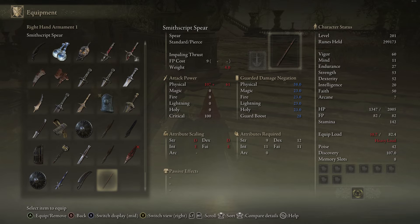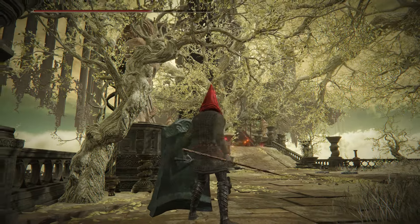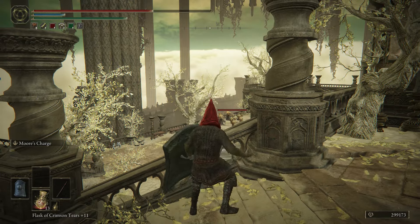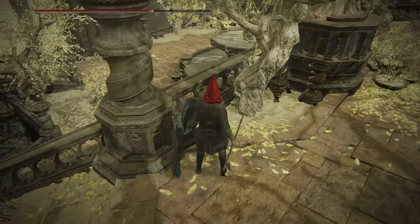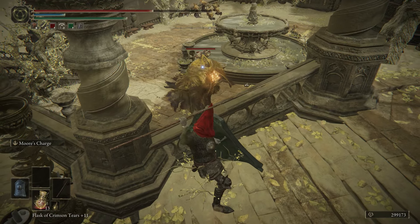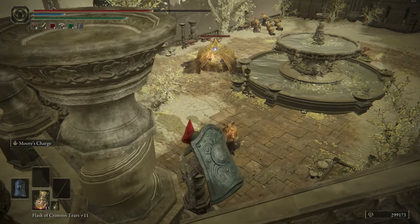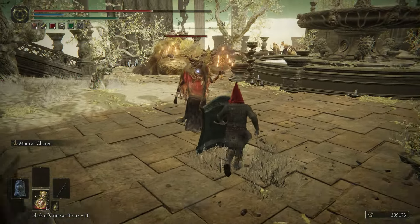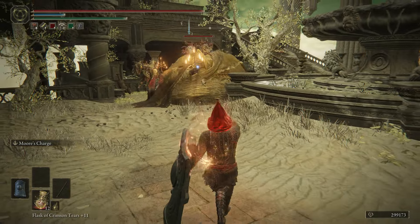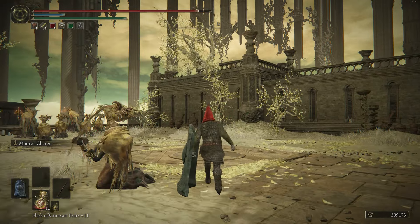Let me demo the spear — I just got it and that's what made me try the whole guard counter concept. The spear has much longer range than the dagger. I can manually throw it — see if I can lock onto one of these guys. When you hit a guard counter with the spear it's a spear throw and it's not as good as the dagger despite having more range. Let's put the dagger back on.